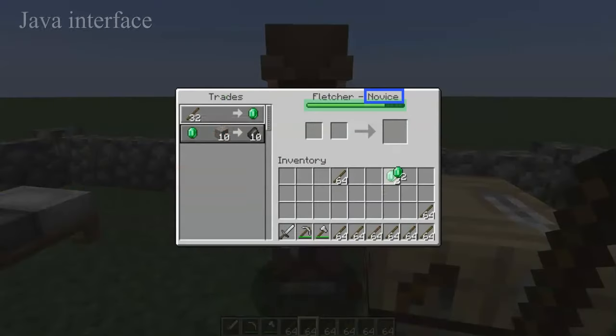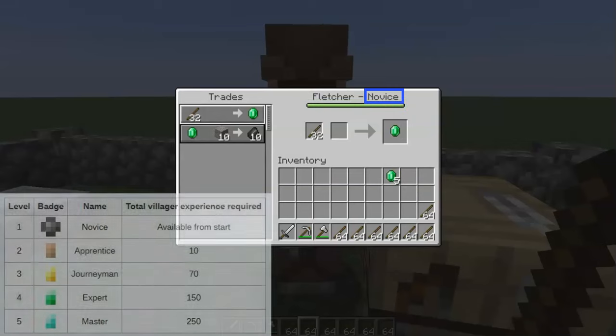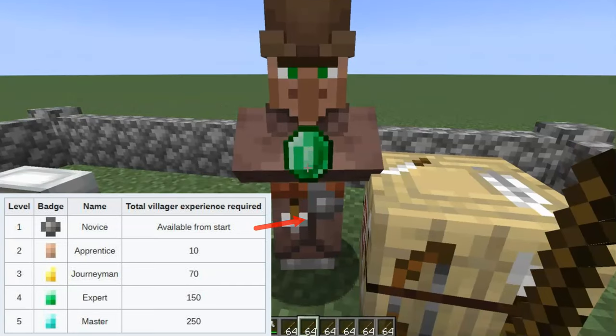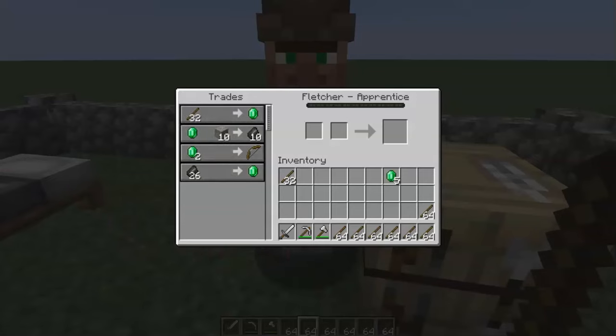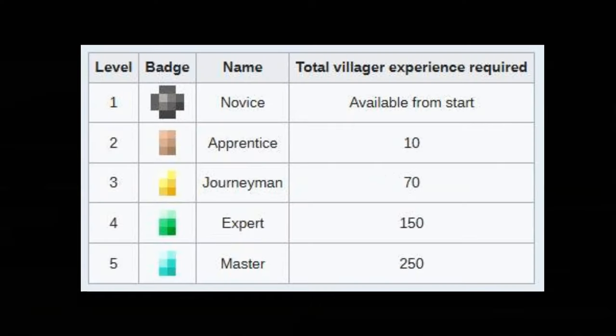Each villager with a job will have a job level and can gain experience toward their next level by trading. Completing trades awards them a certain amount of XP, which varies by trade type — trades at the most recently unlocked level will award the highest XP. The villager's level can be determined without interacting with them by looking for their level badge: gray for Novice, bronze for Apprentice, gold for Journeyman, emerald for Expert, and diamond for Master.